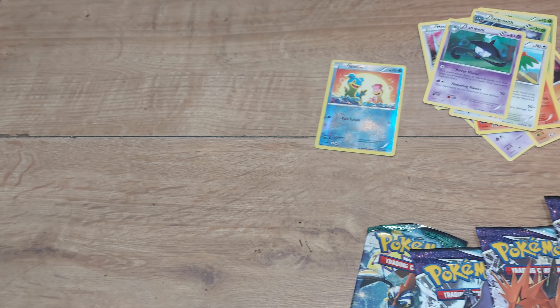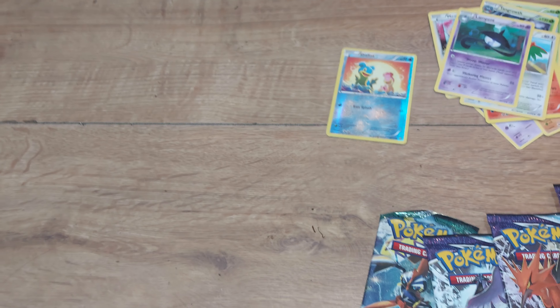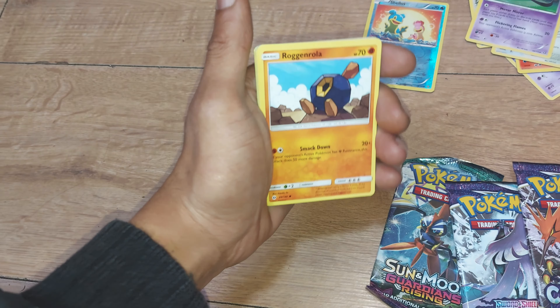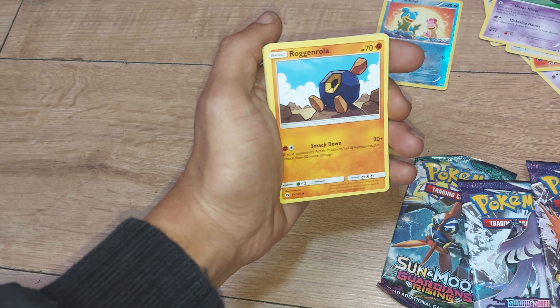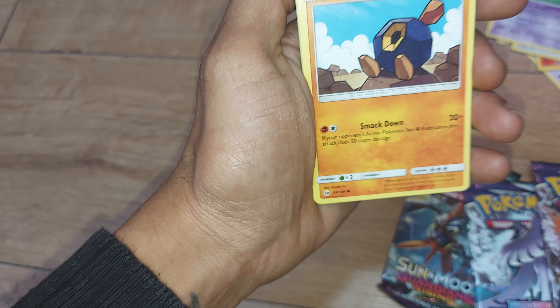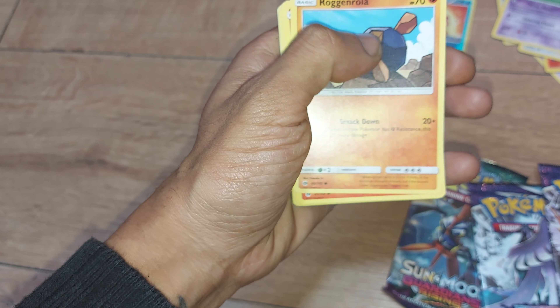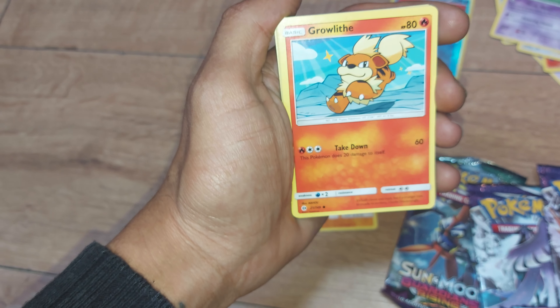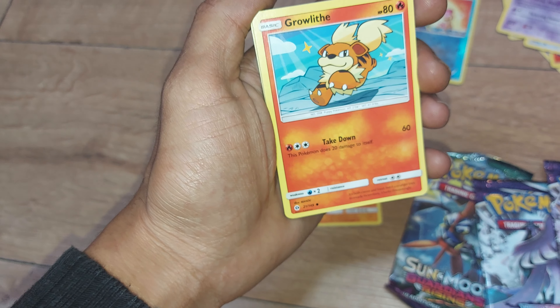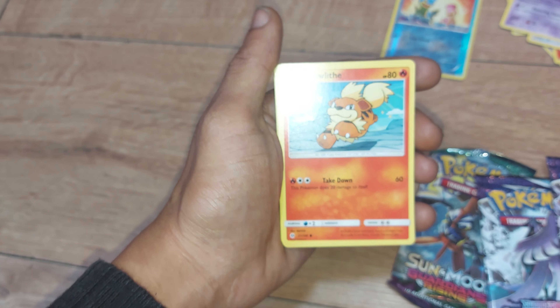I'm going to set aside the code card from now on, just so you guys have no indication of what we're getting. So Roggenrola — 70 health points, a Fighting type Pokemon, Dex entry 524, a Mantle Pokemon with the move Smack Down. Growlithe from Generation 1, a Fire type puppy Pokemon with 80 health points, Dex entry 58, having the move Take Down.